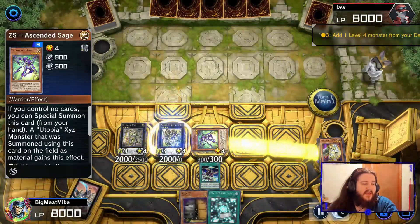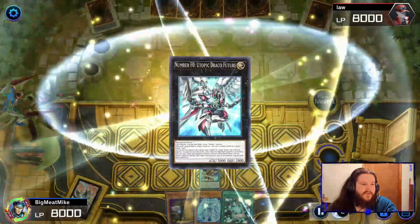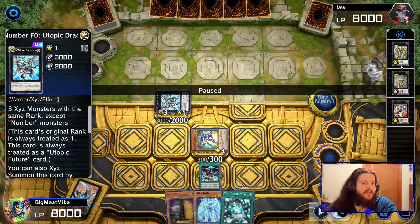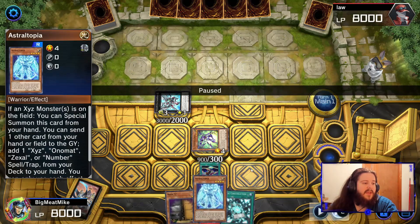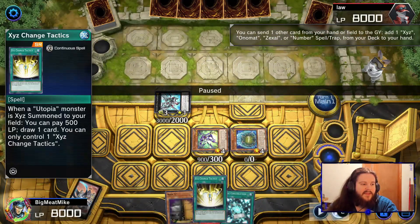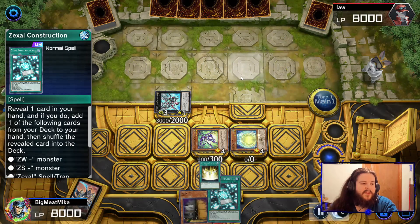You always want to be summoning Sage 99% of the time. So we went into that Mathmet card. The Mathmet card allows us to grab Astral Topoeia. Then we use the Mathmet card and Utopic Sage to go into Utopic Draco Future. Now we have a Monster Negate and we have Astral Topoeia to play with this Sage. So we grab Eggsy Change Tactics here because we're going to draw a ton of cards. But normally if you did not have Zexal Construction in hand, this is where you grab Zexal Construction.